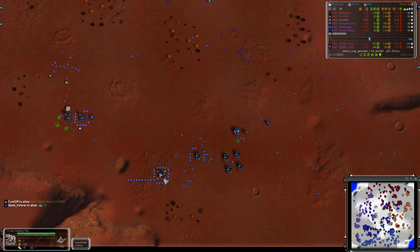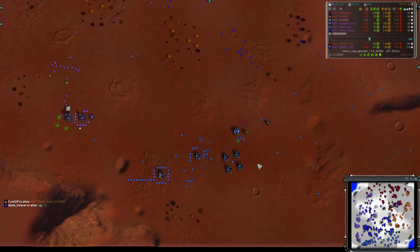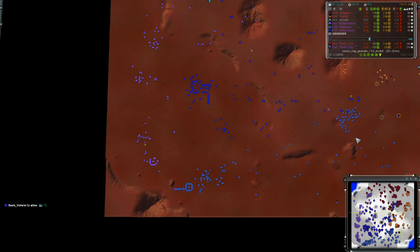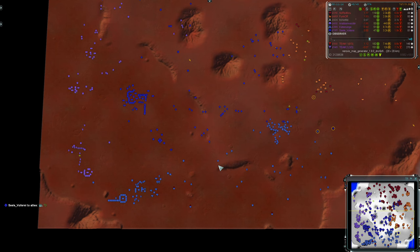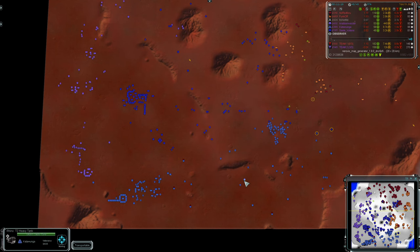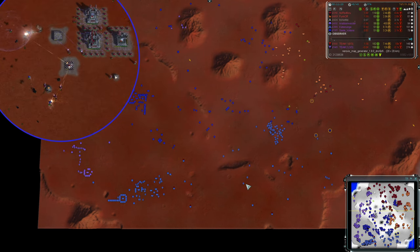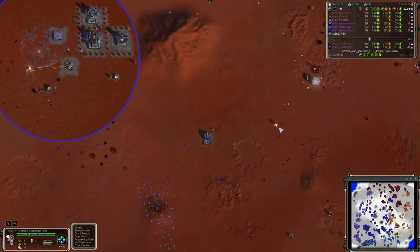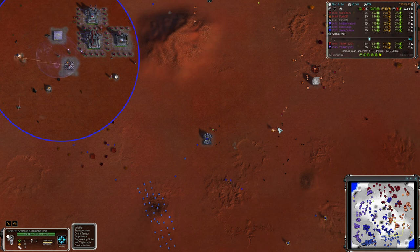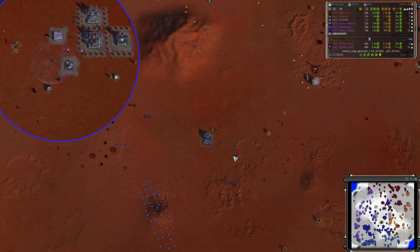Rhinos are making their way towards the front line for Katawunga, so that might change the balance of power in this area. Before that can happen, Funkoff has finished nano-regen and is pushing out, perhaps going to finish the job on this factory they didn't do earlier. There's an air transport that has landed here - perhaps it was sent in to pick up the comm, but the comm has moved away. Really a bit of a needless death there.